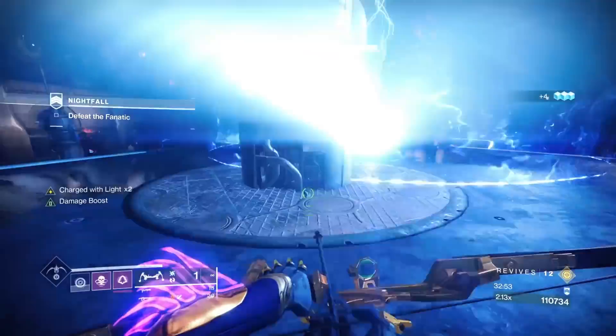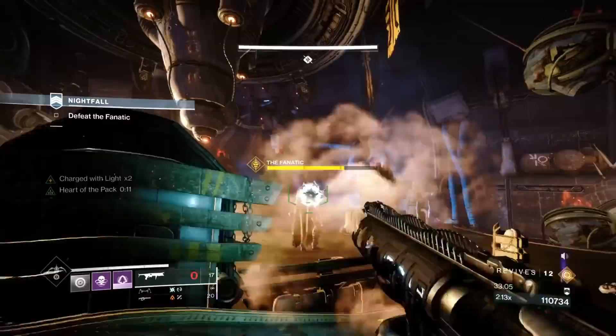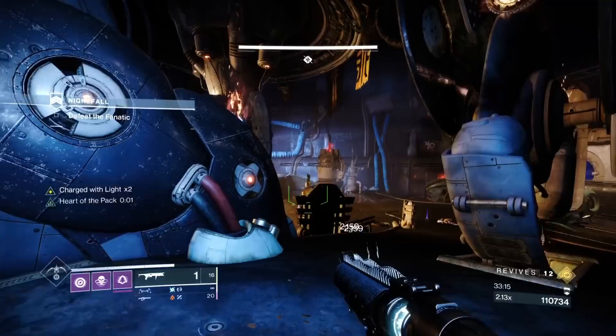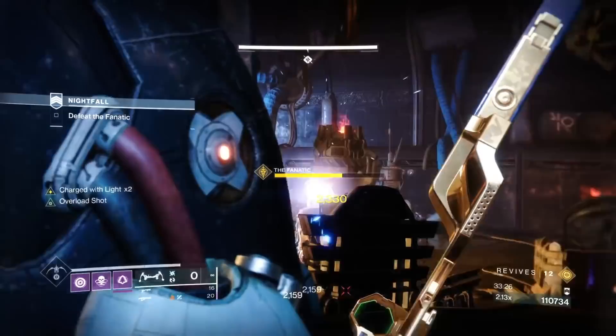Phase two begins — this is where the boss starts to tether you. On the second phase it's not too bad. You'll get a wave of adds after each tether is complete. There are two tethers on phase two where he pulls you in. On phase two, ads don't spawn during the tether — you just do damage until he goes immune.